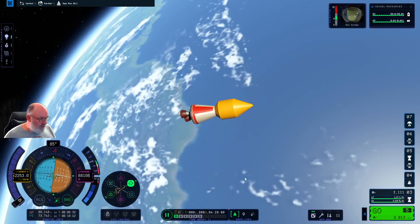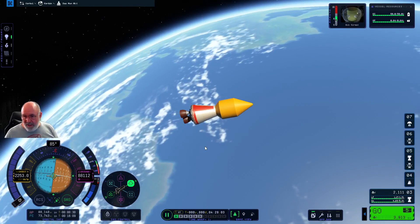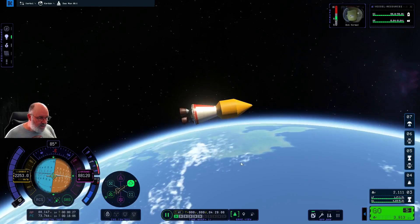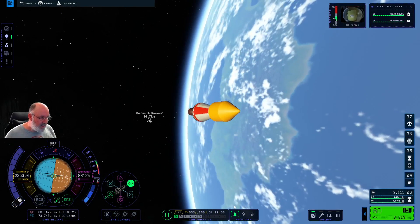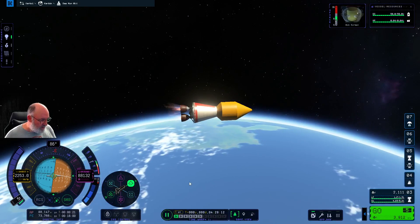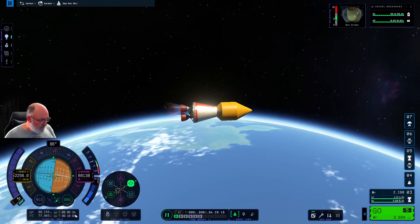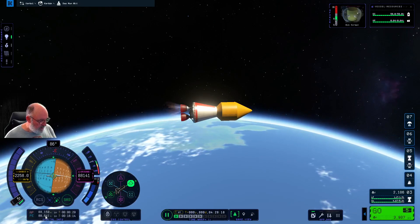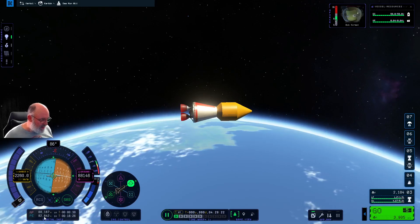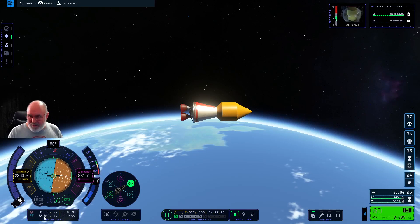We're now technically into an orbit. Still at 88, still 30-odd seconds away, but the periapsis is now 73. We're now safe — we're outside of the 70 so we're not going to have any issues with slowing down as we hit the atmosphere. We are perfectly in orbit now, just not very circular. Let's push this one out a little bit — it's maintaining 21, 22. Getting close to the 80, and see how it accelerates away as we get closer. I'll let it go a little bit further.